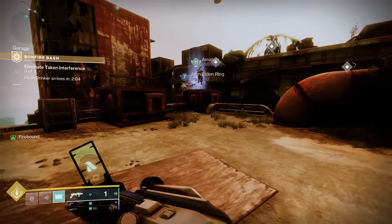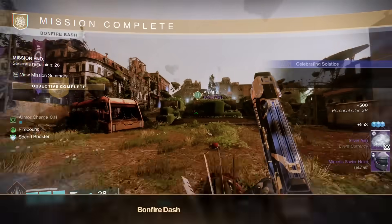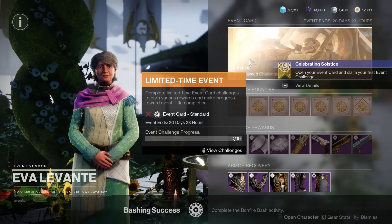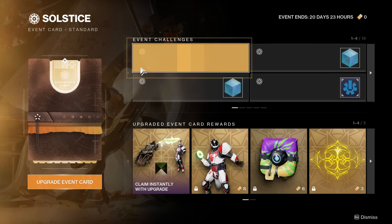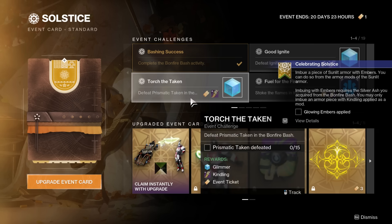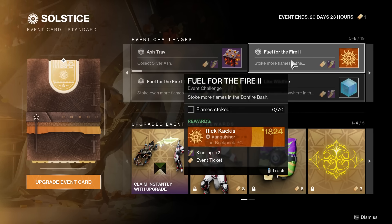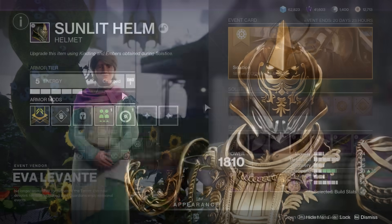Once you're done with all that, as long as you have at least one piece of solstice armor equipped, you'll get Silver Ash and your quest step will update. Then you have to apply the first upgrade to your solstice armor piece, which requires a resource called Kindling. Kindling is found in your solstice event card — you get one challenge off the bat for doing the initial bonfire, then more challenges unlock, like using rocket launchers, shotguns, killing bosses, and killing guardians.